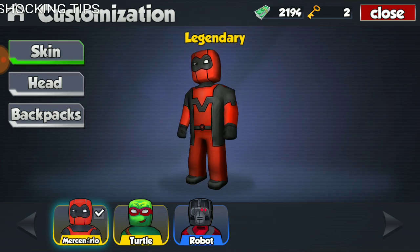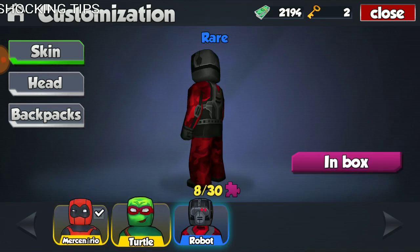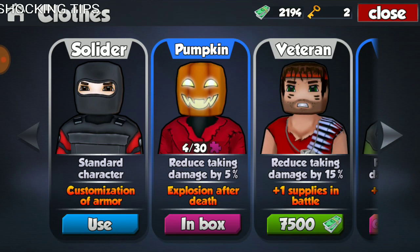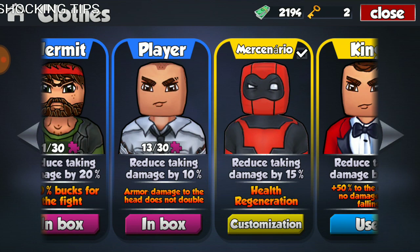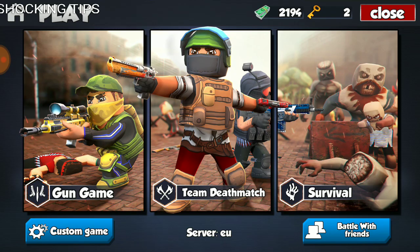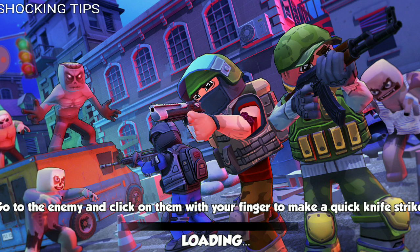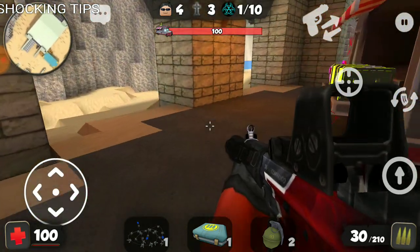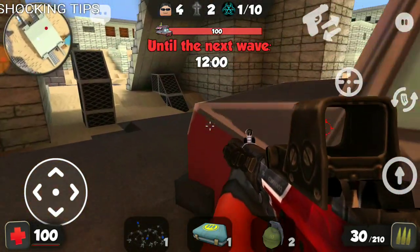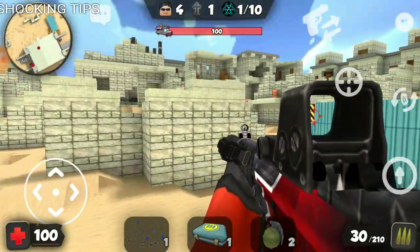I'm gonna use the Mercenario outfit — that's the one I have. I don't have the turtle or the robot, and I personally think both of those look better. But in any case, at least I have the regenerative quality. Let's get right into the game, see how we perform. Sit back, relax, buckle up, and grab some snacks because this is gonna take a while — I'm assuming 20 minutes plus. Also, this is a new map for me; I've never seen it before and they changed it up a little bit.